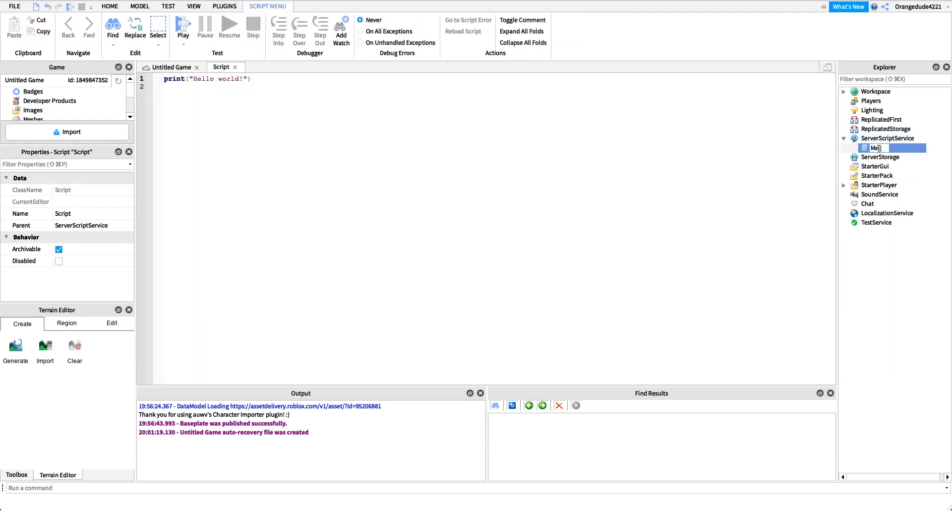Now we can get into coding. First, create a new script under ServerScriptService — I'll name it 'Met the Creator,' but you can name it whatever you'd like. The first line is getting a reference to our BadgeService. BadgeService is used for everything badge-related: giving players badges, taking badges away, checking if a player has a badge. Get a reference by saying: local BadgeService = game:GetService('BadgeService').